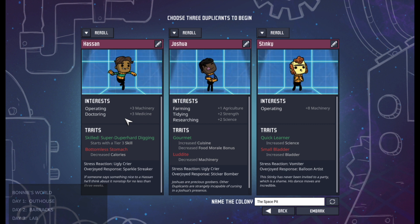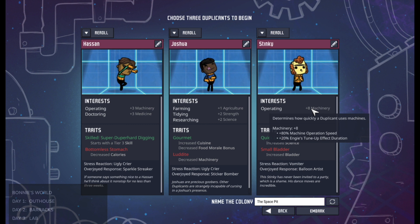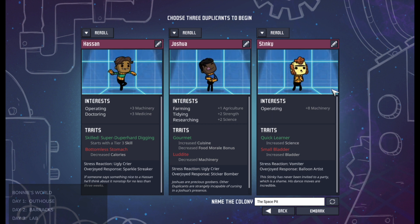If you have a lot of interests, that's in my opinion a good thing. There are people who will say select one interest because if you have only one interest you get a bigger bonus to start with. There is an argument to be made for that in that your beginning duplicants will be really good at stuff, and this is the only time when you actually get to choose your duplicant statistics — you can keep re-rolling until you get what you like.